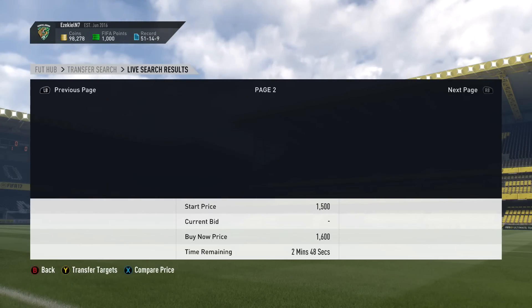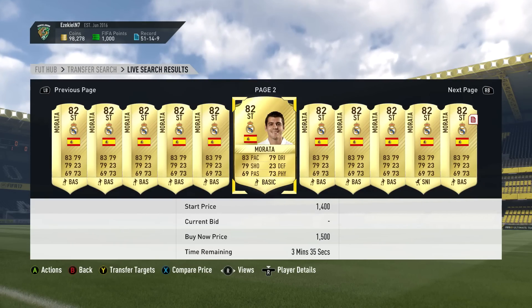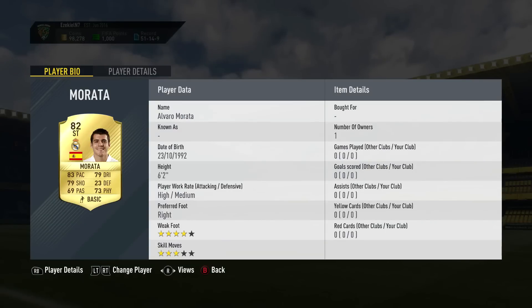As I said, Suarez was about 400 to 450,000 coins — a lot of coins. Not everybody has that amount, but even if you do, who wants to spend that on a player? And if you feel like there's a player that could fill their place for a lot less, then why not go for that?